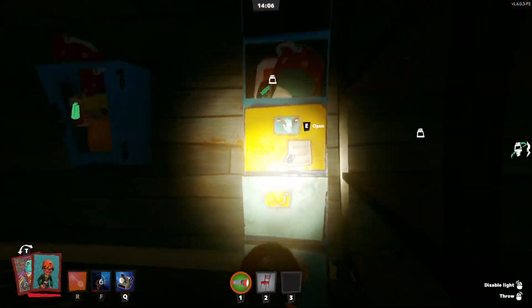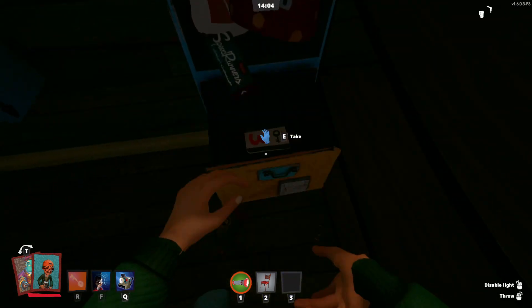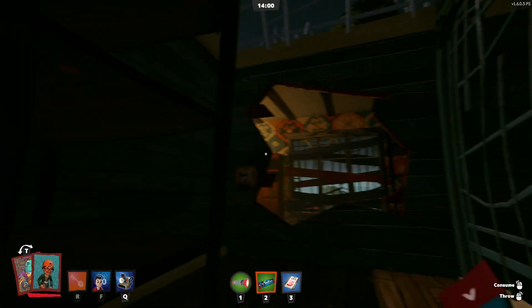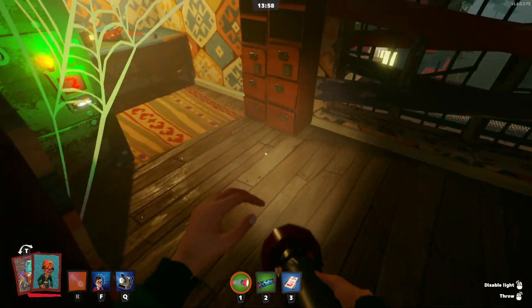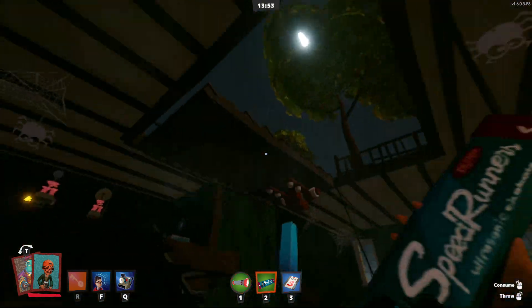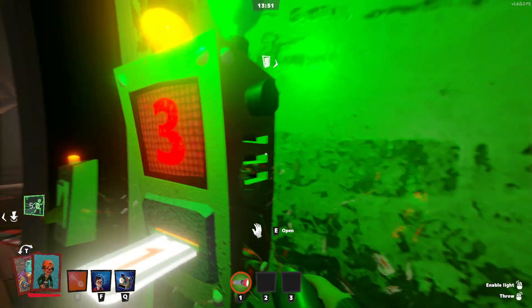There is a number 3 key card. Take that. Basically, how to get all the way onto the roof, you have to make this come down, and I'll show you how to make it come down. This thing right here. I'll show you how to do that.